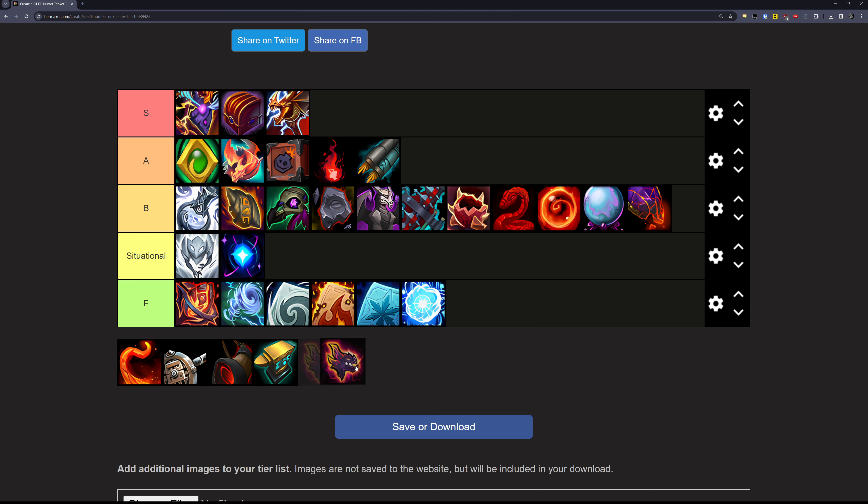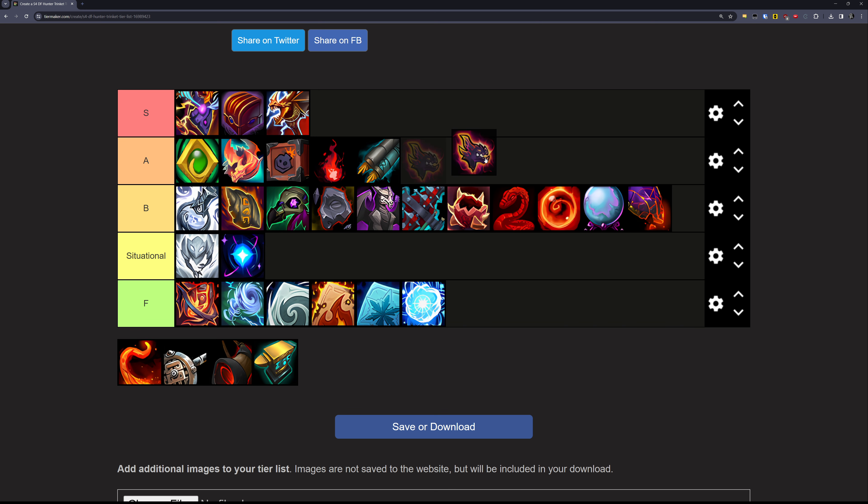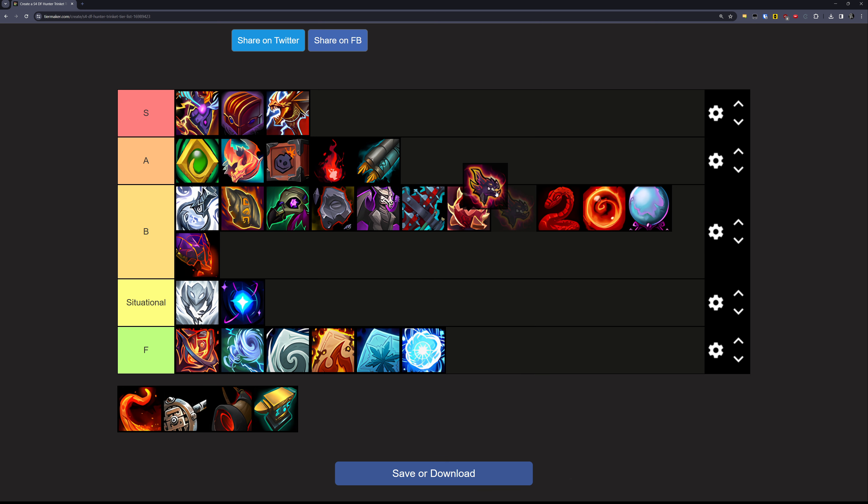Next up is the Augury of the Primal Flame. This trinket is the only super high item-level trinket — it's 535 fully upgraded and drops from Fyrakk Mythic. Basically when you crit it'll stack up and do extra damage, scaling up to five targets. It's not really great at anything and a lot of its value is tied up in the proc. It's not bad by any means, but especially considering its item level it's a little bit disappointing. So it's going in the B tier.